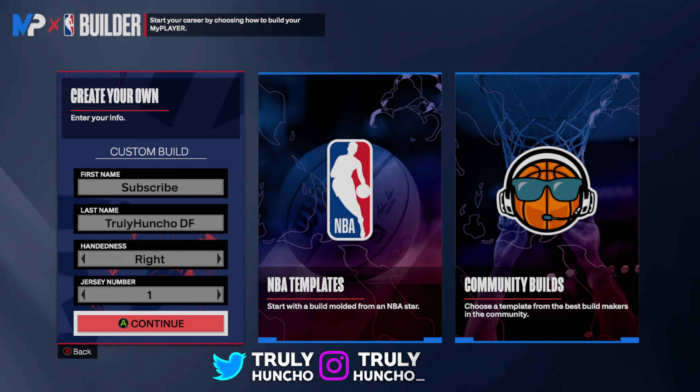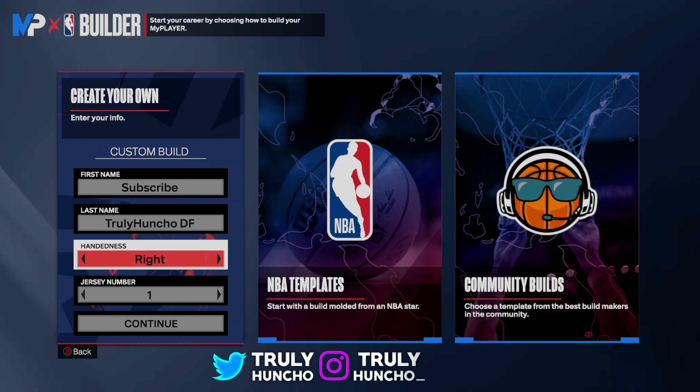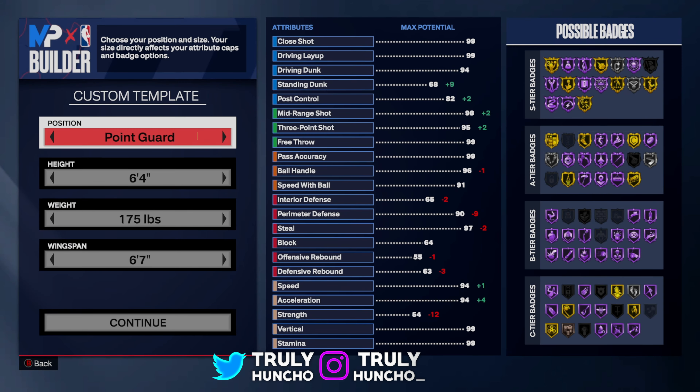Alright, Huncho Nation, we're in the MyPlayer Builder. The first thing you want to do is subscribe to TrulyHunchoDF — we're on the road to 11,000 subscribers and I would really appreciate a like and subscribe. Now for the handedness, it does not matter, and the jersey number does not matter. But you want to make this build a point guard.